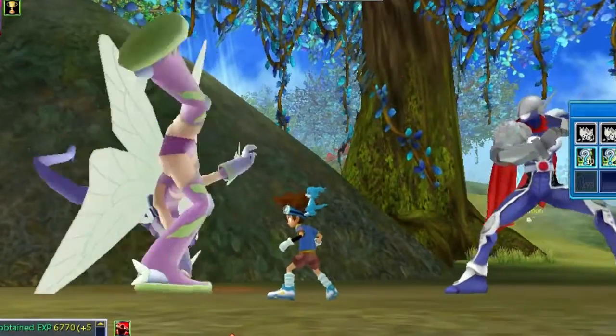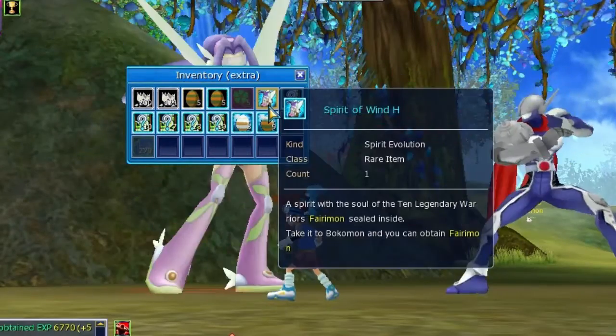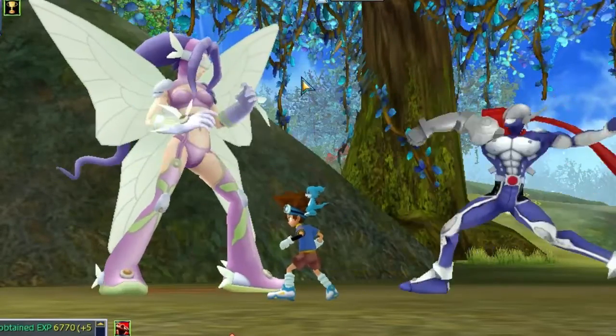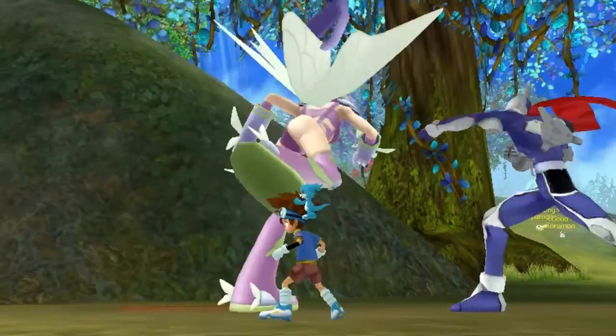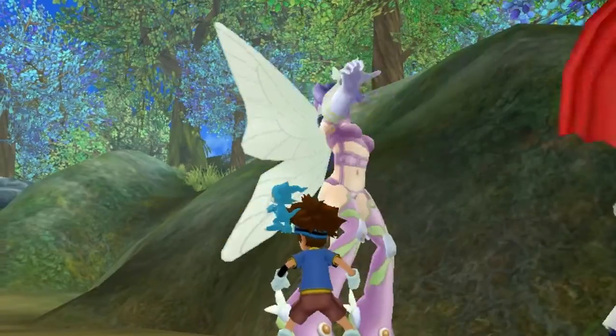Unlike KTMO, you can't use a level 99 Digimon. You only have to defeat it with a low level Digimon, and then you're gonna drop the Spirit of Wind H item that you need to unlock Kazemon.